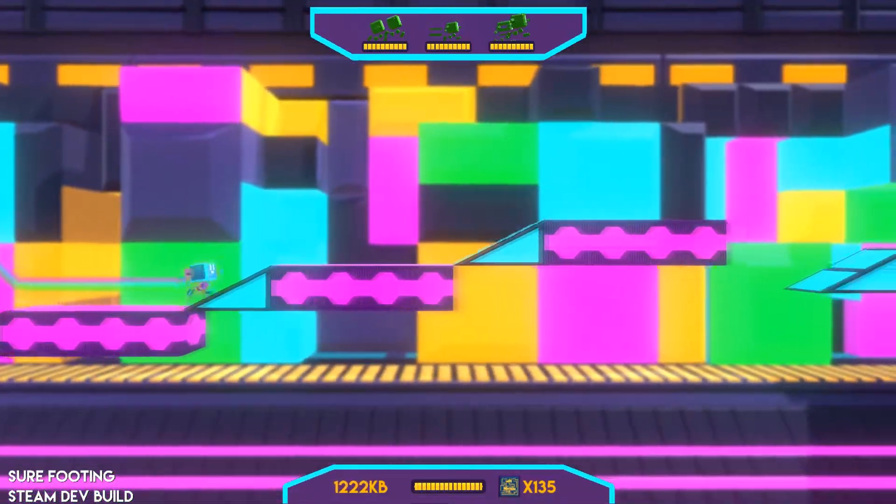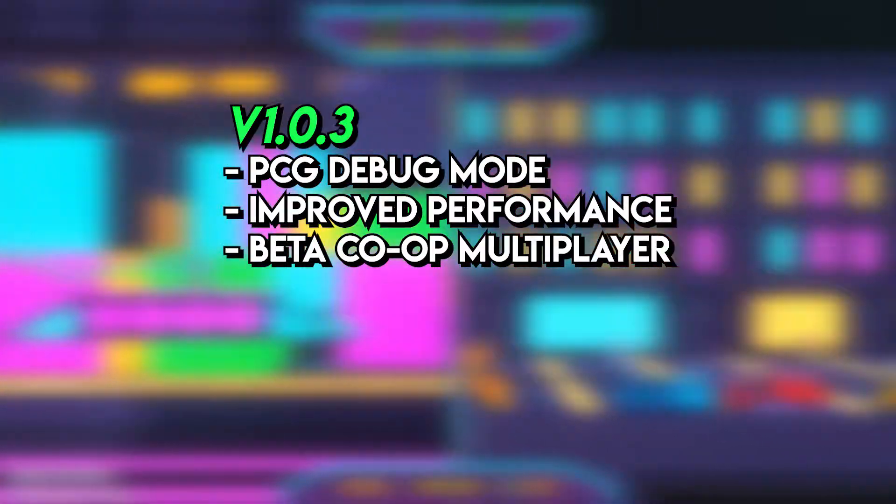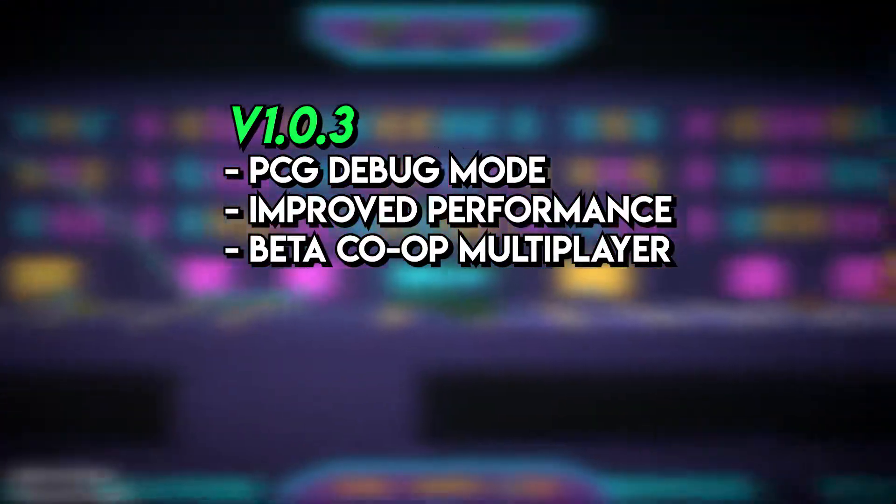Back in June we pushed version 1.0.3, which included a bunch of UI improvements, improved performance, the PCG debug mode, but also a beta build of the cooperative multiplayer.